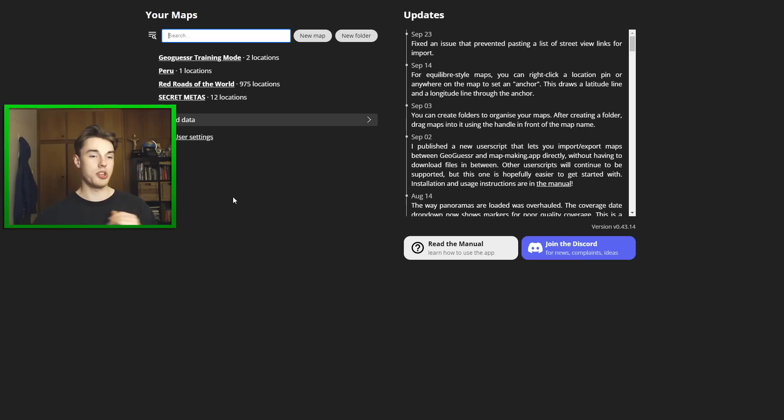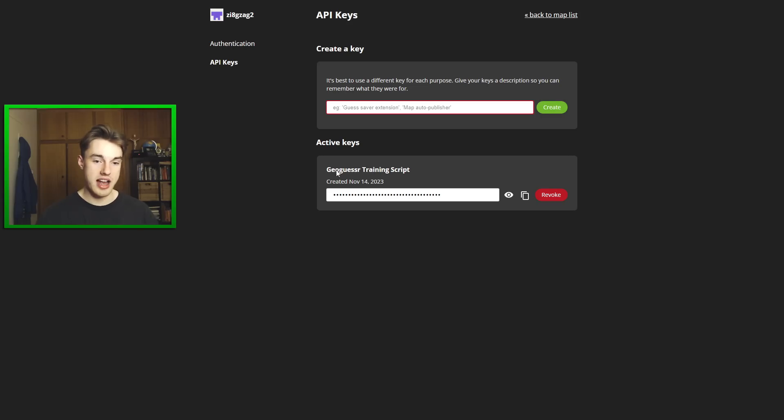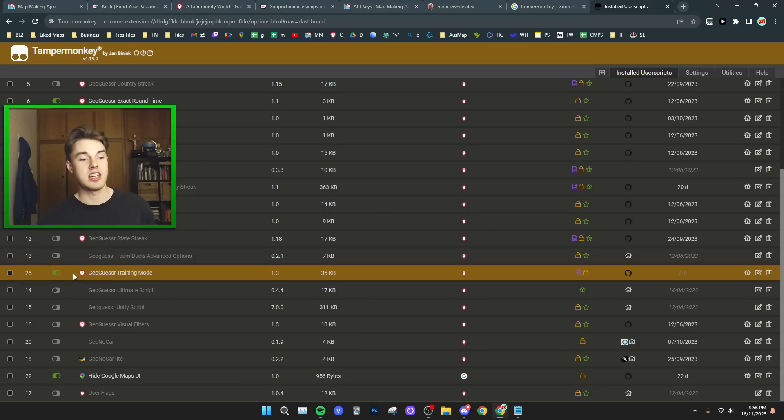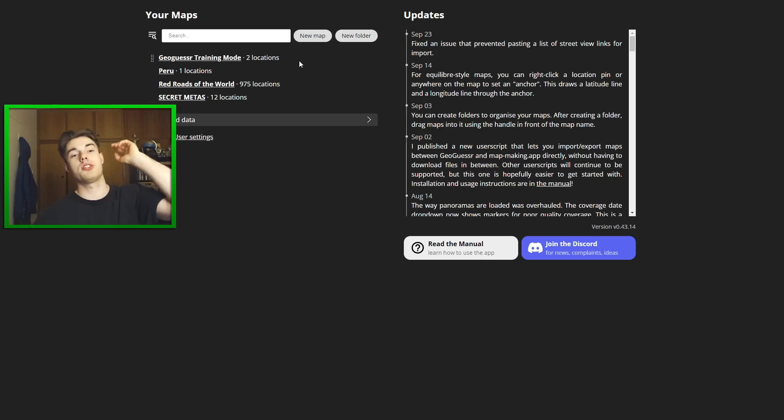Oh yeah, I forgot to mention — in order to get the API working, go to user settings and then go to API keys. Create an API key, name it something like 'GeoGuessr Training Script', copy the API key, come over inside Tampermonkey into training mode, click the edit button on the right-hand side, and then paste it between the two commas. I'm not going to show mine because then you guys could use it. Once you have your map on Map Maker, it should appear inside the list after the round, and so you can save your locations.